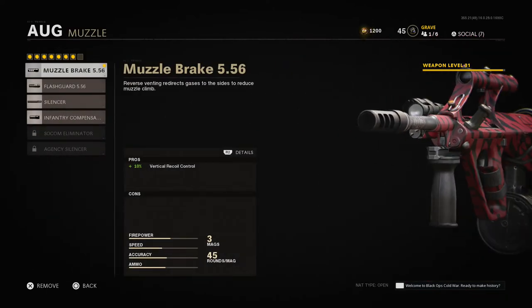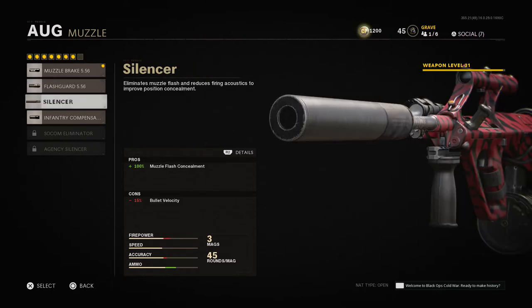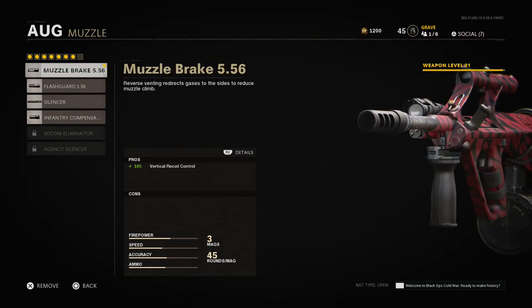When it comes to the muzzle, personally I prefer the muzzle brake — you get that 10% vertical recoil control. The flash guard you could use for muzzle flash concealment. I'm not a huge fan of silencers in Treyarch games; I've really seen more of a downside when I use them. The Compensator is always a good choice, but it does give you that con of horizontal recoil. That's why I prefer the muzzle brake on most weapons — you get vertical recoil reduction with no cons.